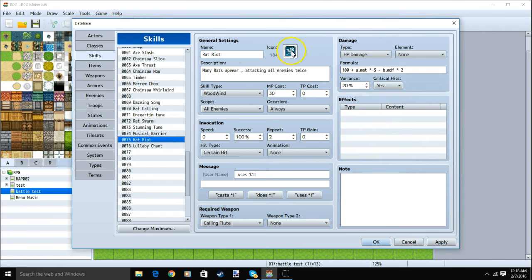Our level 5 skill, Rat Riot: name, image, description, skill type Woodwind, MP cost 30, scope all enemies, occasion battle screen, our message, required weapon Calling Flute, HP damage, our formula, variance, and critical hits.